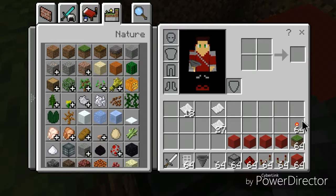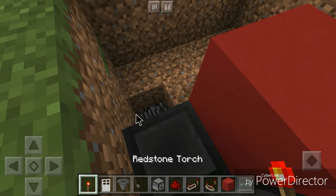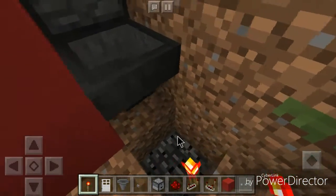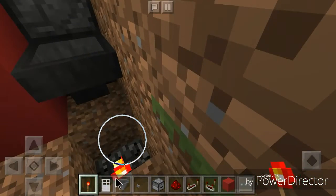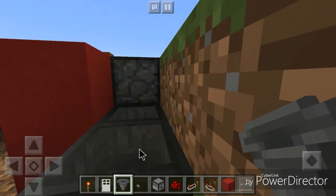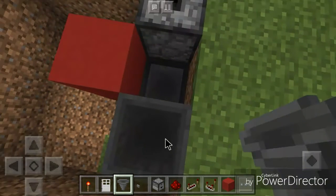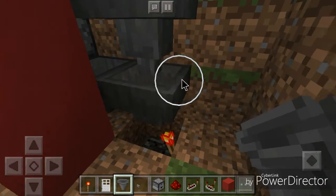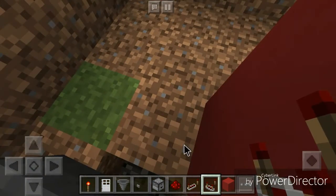Now we grab our redstone torch. I'll get the sword out of the way so I don't break blocks. We want to place the torch on the front face of this block — like how you put torches on a wall instead of straight up. Then we take the remaining hoppers and place them. Then we place a redstone comparator facing like that.